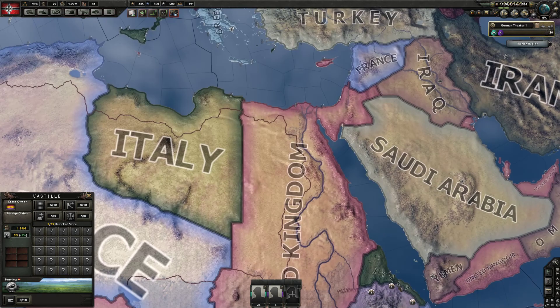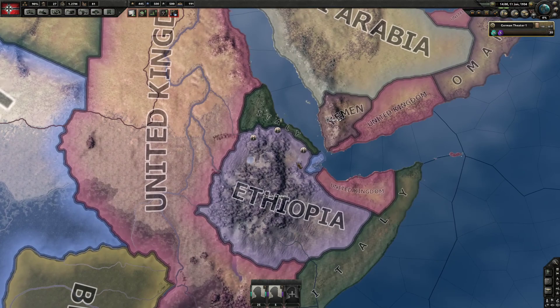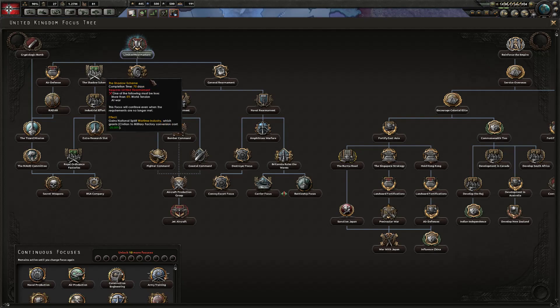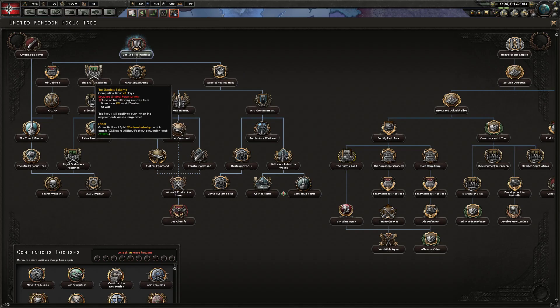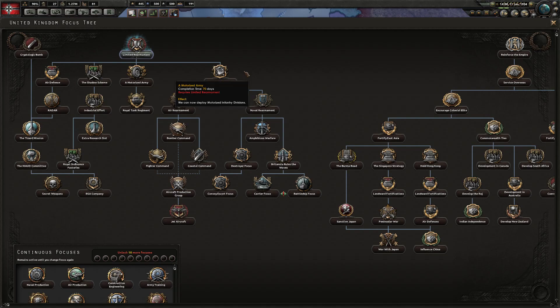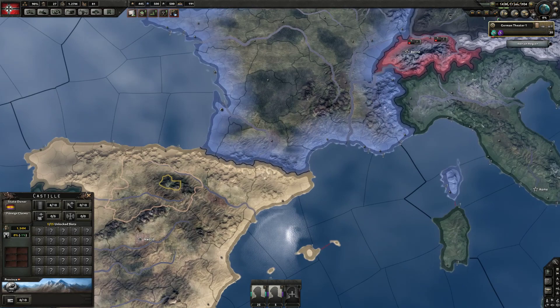World tension must not go over five percent — that's the point at which the UK can get Shadow Scheme. Some strategies involve Germany going Rhineland first to delay the UK getting General Rearmament, but Rhineland first is generally a sign of a noob. You want to avoid giving the UK either Shadow Scheme or General Rearmament for as long as possible — that's your trade-off.